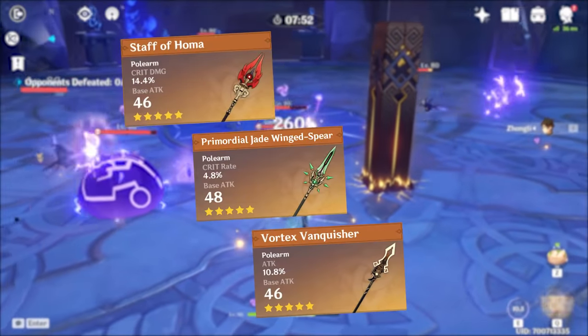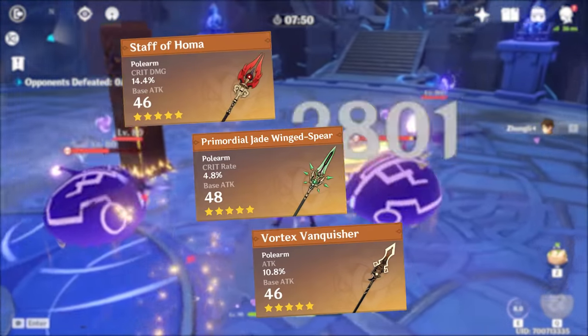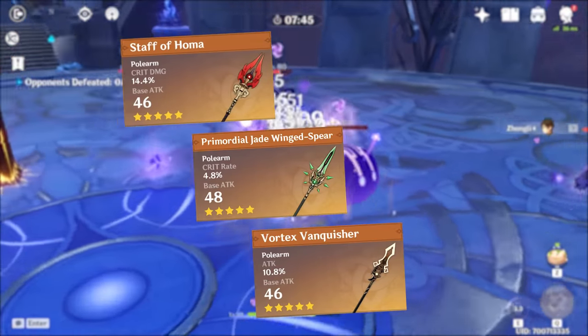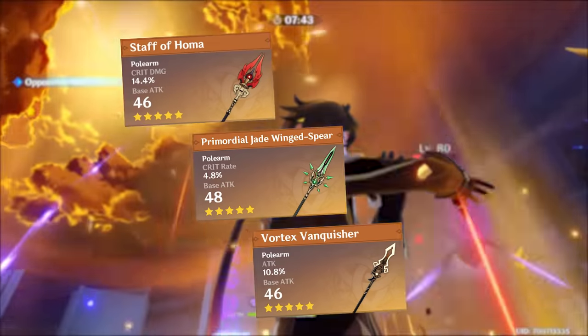Finally, for 5-star weapons, Staff of Homa is hands down the best pick for him in overall performance, no matter if you use him as your physical damage dealer or support, followed by Primordial Jade Winged-Spear and then Vortex Vanquisher.